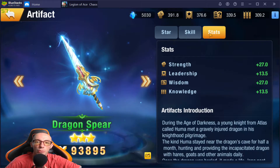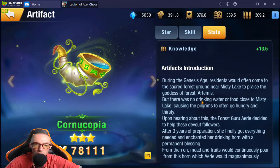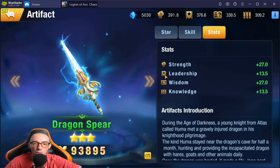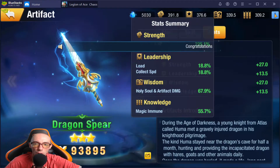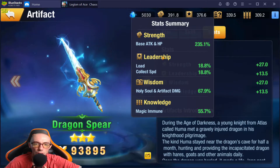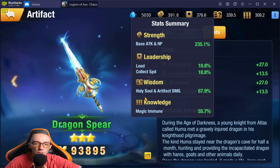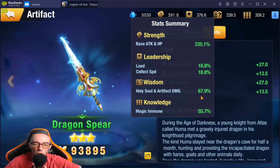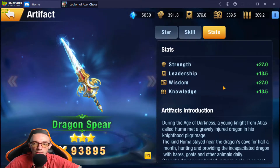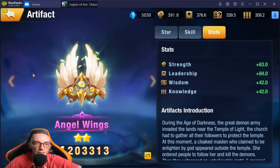Over here we can check out our stats. This gives you a nice brief artifact introduction, some flavor text and backstory. It gives you Knowledge, Wisdom, Leadership, and Strength stats. Clicking the little info icon tells you: Strength is base attack and HP percentage; Leadership covers load and collect speed for the world map; Wisdom is holy soul and artifact damage — overall 67.9%; Knowledge is magic immunity at 7%. This gives you a breakdown of each individual stat.